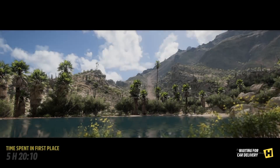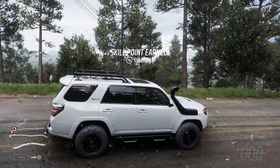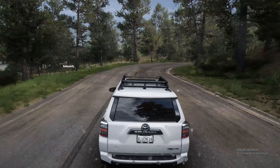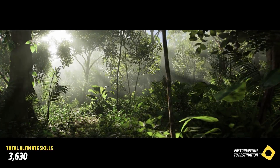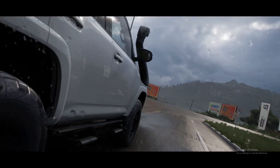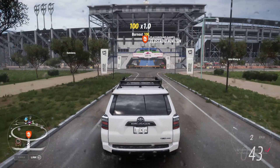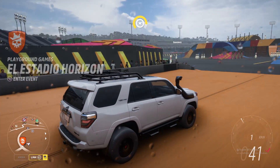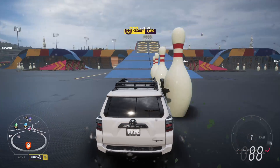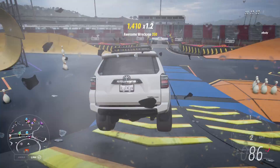I want to show you guys a cool thing they added. Of course if you guys have been playing Forza Horizon you will know what they added, but if you haven't played it and you're watching this video I'll show you guys. The Lexus LFA V10 - this thing is absolutely crazy. But we're going to go to the arena where we will find, if we're facing the right way, a chain stunt. It's quite cool - look at this area.